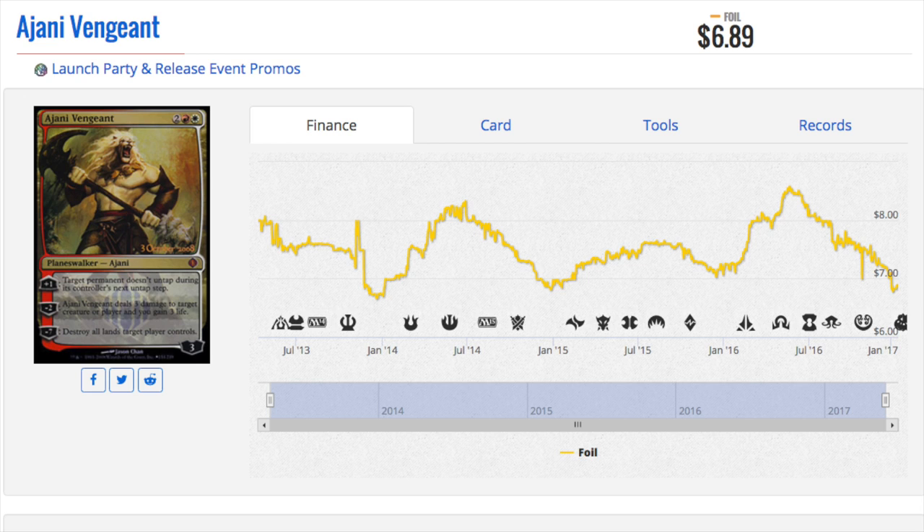Some stores also have a second event on Saturday, so it is possible to get two of these promos. These promos are given out in stacks — each stack is at least 80 cards. Some stores get one stack, some get two, and the advanced plus stores get three stacks — 240 or more of these promos. I actually bought these promos directly from stores after they rotated out, and they're very cheap and affordable.